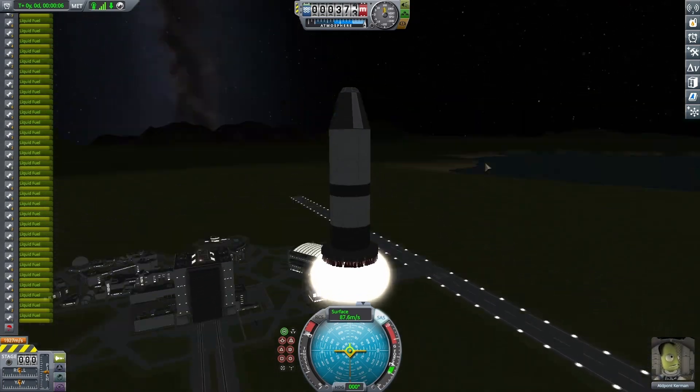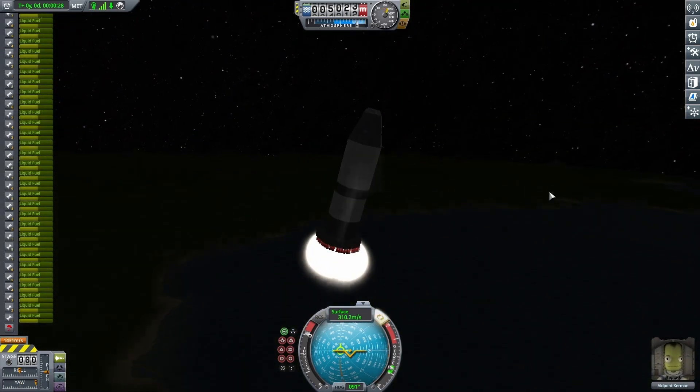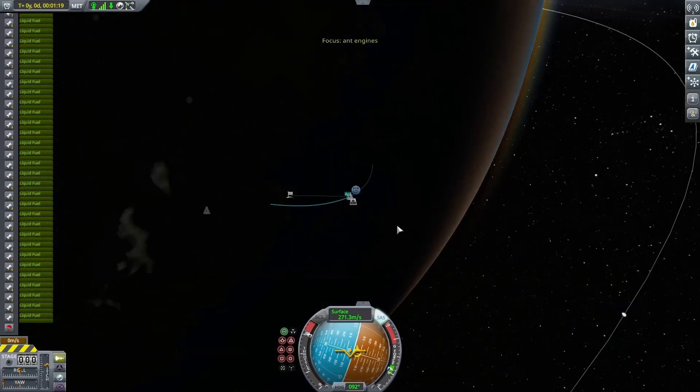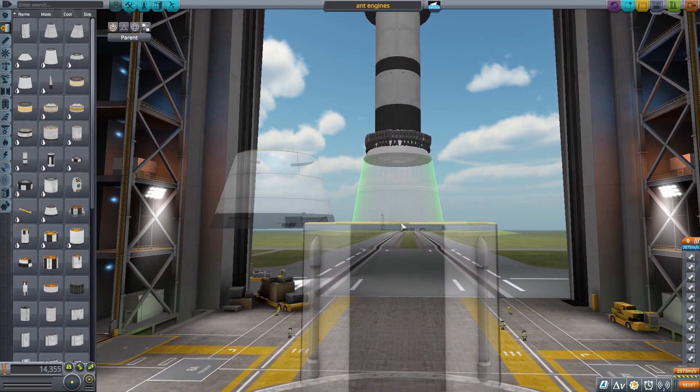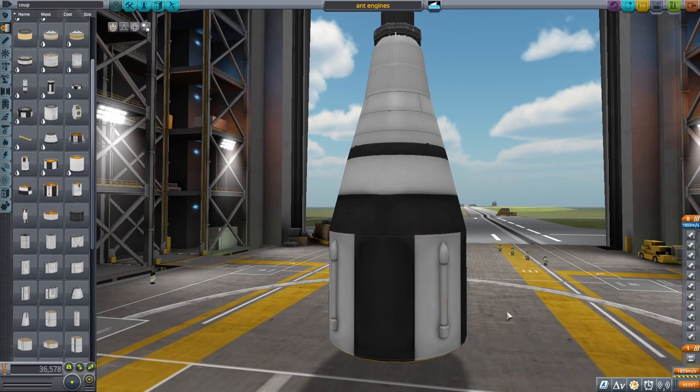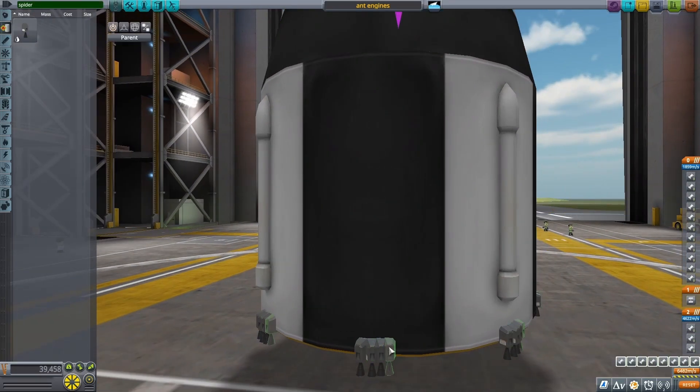I was curious to see just how far I could make this one stage go. I let it go for a while and eventually started to turn it - it wasn't really that efficient of a turn, but it sort of worked out. I finally ran out of fuel and ended up getting a pretty decent trajectory. So the next thing I wanted to do was add on a really large stage to the bottom to get it up in the air.